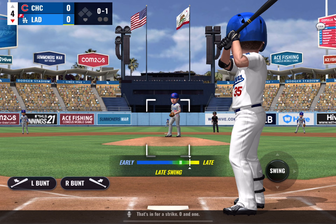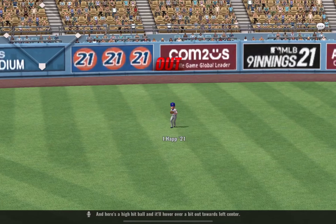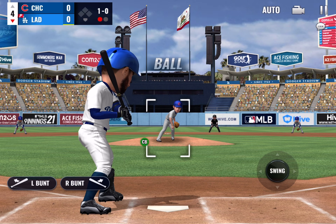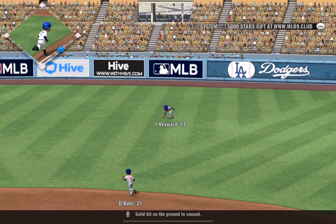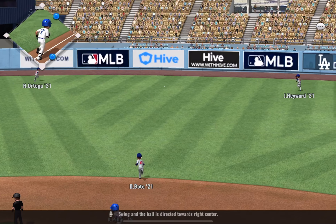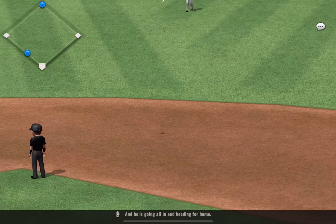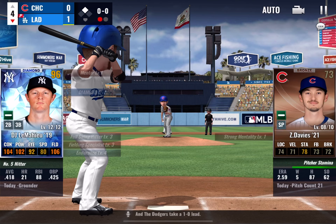That's in for a strike, 0 and 1. Here's a high hit ball hovering out towards left center — he will record the out as they get close to escaping the inning, with one away now. He lays off this one, ball one. Solid hit on the ground to second. Coming up to the plate is Corey Seager — he's 0 for 1. Swing, and the ball is directed towards right center. He is going all in and heading for home, and the runner comes in from first. The Dodgers take a 1-0 lead.